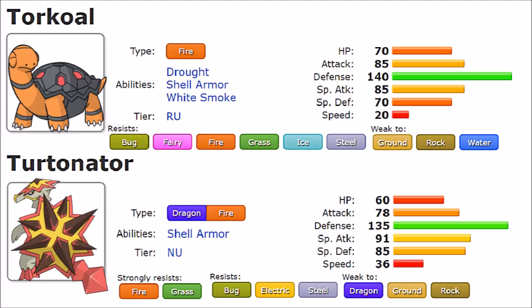On the special side, Turtonator showcases more offensive capability with 91 Special Attack, 85 Special Defense, and 36 Speed. Torkoal, by comparison, has 85 Special Attack, 70 Special Defense, and only 20 Speed. Defensively, Torkoal edges out slightly with more HP, but Turtonator's higher Special Defense is more viable given what it resists. Speed-wise, Turtonator is clearly faster between the two — 36 versus 20 is a notable gap in context, though neither is fast overall.